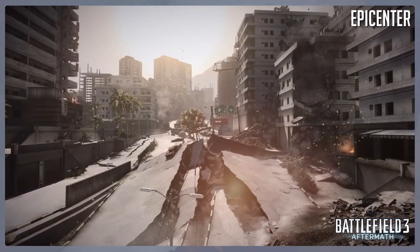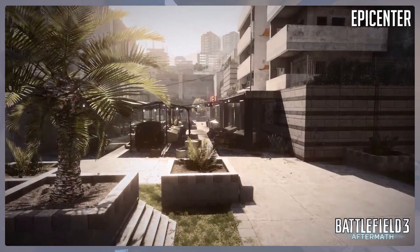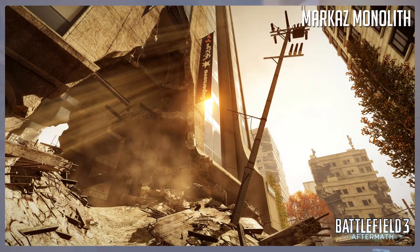Now let's talk about the new maps — there are going to be four of them, sized between vanilla BF3 smaller maps like Seine Crossing and Grand Bazaar and the close quarters maps. The first map is called Epicenter. It's mostly highways and roads, many of which are destroyed because of the earthquake and aftershocks. It's slightly smaller than Grand Bazaar, and there isn't much other information out there about it, so it's really open as to what this one could be.